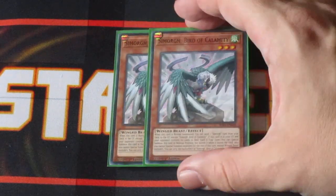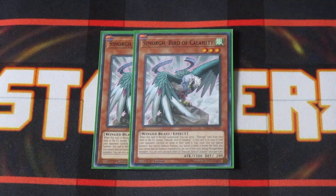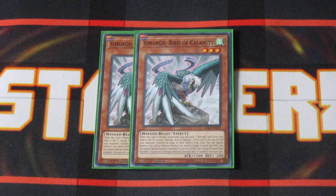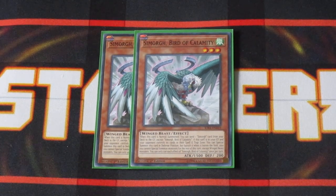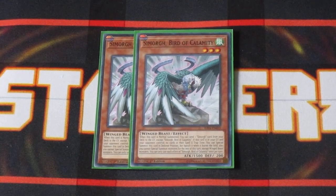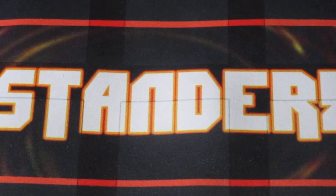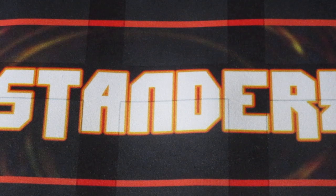I also run two copies of Simorgue Bird of Calamity. Bird of Calamity is actually pretty good because it's like a Foolish Burial for your deck, allowing you to send a Wing Beast monster from your deck to your graveyard. Setting up your grave sets up your plays.